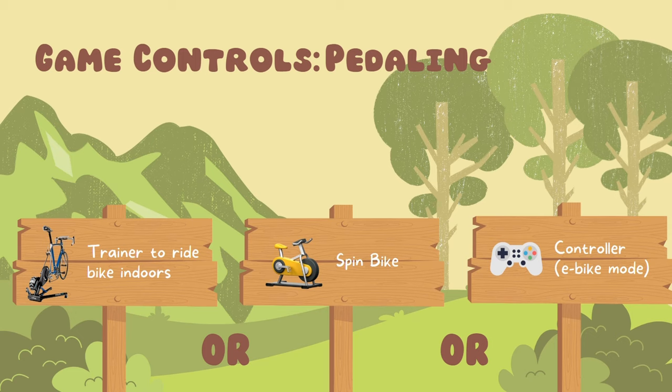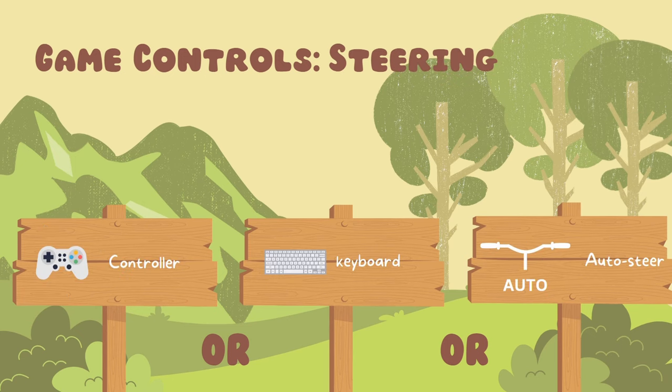Players can choose how to control the game character. To provide pedal input, there are a couple of options: use a real bike connected to a smart trainer, use a spin bike with a speed or power sensor, or use a regular game controller if you don't feel like exercising. To steer the bike, the player can choose between using a game controller, using a keyboard, or enabling autosteer if you just want to be pedaling without worrying about staying on the trail.